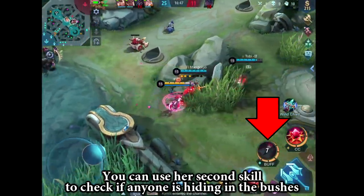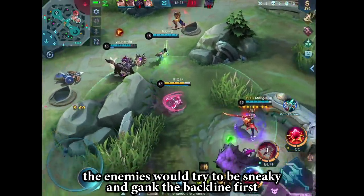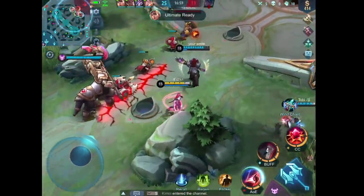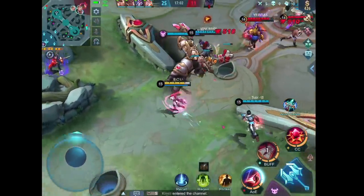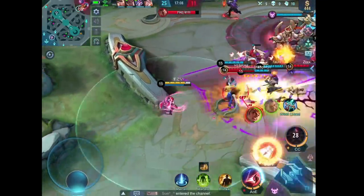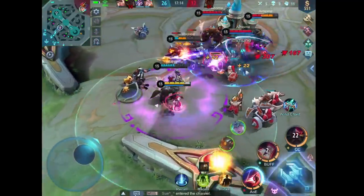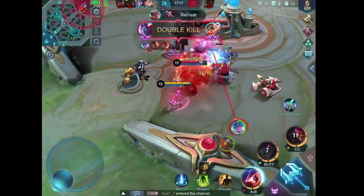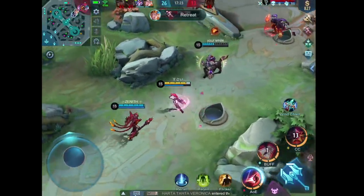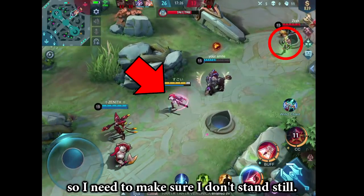You can use Hanabi's second skill to check if anyone is hiding in the bushes, because usually when you play a hero who doesn't have a dash, the enemies will try to be sneaky and gank the backline first. When you are outnumbered and have used all your ults, you have to retreat and wait for better timing to engage. Paquito can double dash and reach me, so I need to make sure I don't stand still.